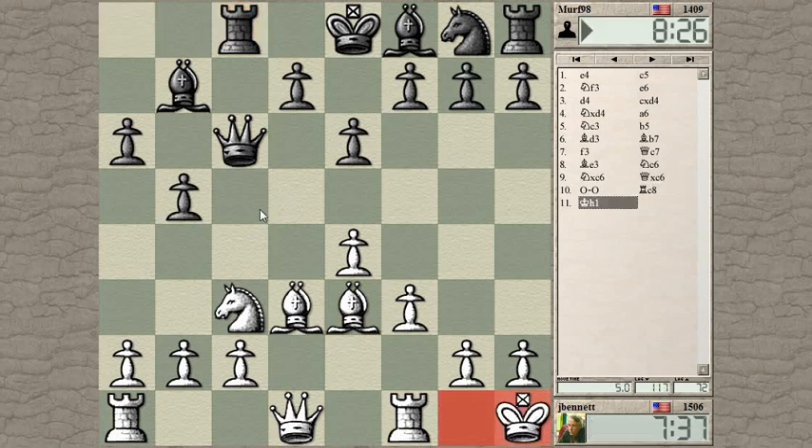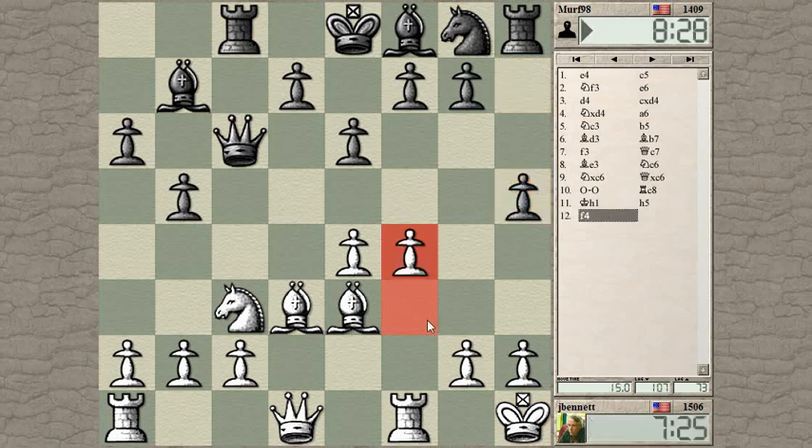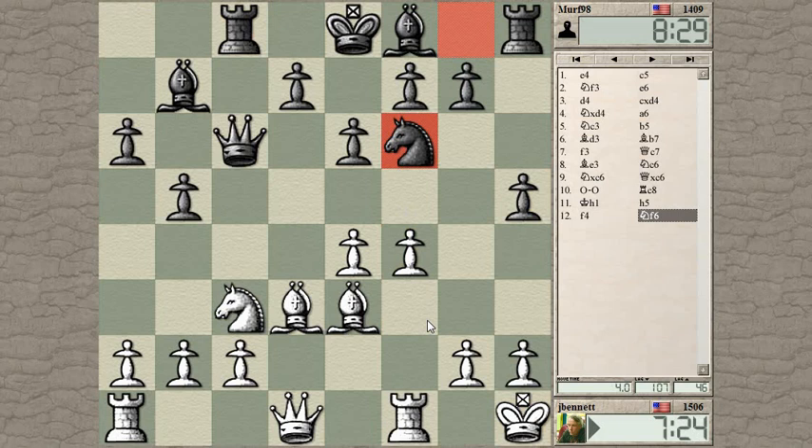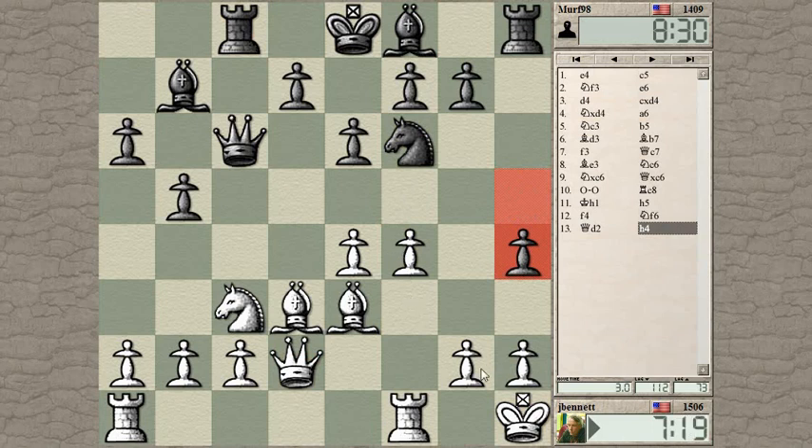Get my king off of this dark-squared diagonal. This guy just wants to go out for the attack — he doesn't care, he's just going for it. So how about F4, F5, trying to open up things in the center? There's a bit of a problem here. I can't play F5 right away. He takes, and then he's got this mate on G2. Kind of annoying.